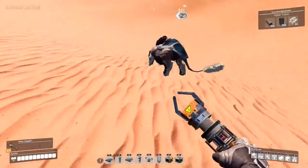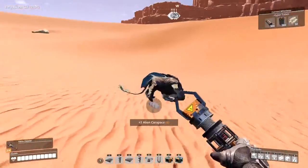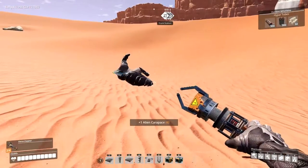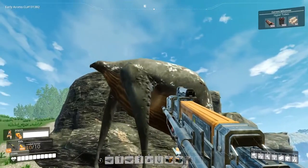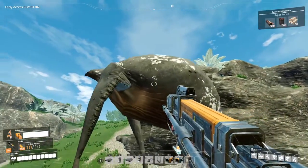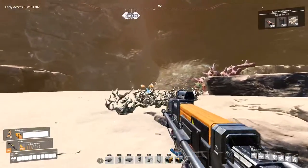Something you should know is that enemies in Satisfactory will never damage or attack your structures. If you build a factory, you don't have to worry about enemies attacking it. In fact, if you build a factory near the spawn point of enemies, they will not respawn once you kill them.